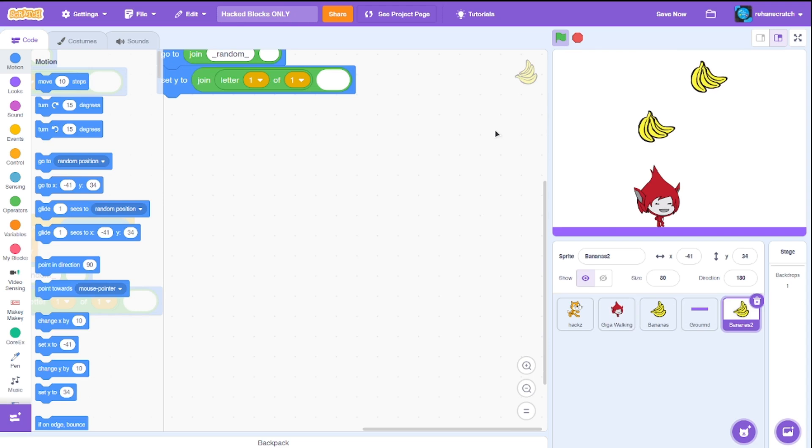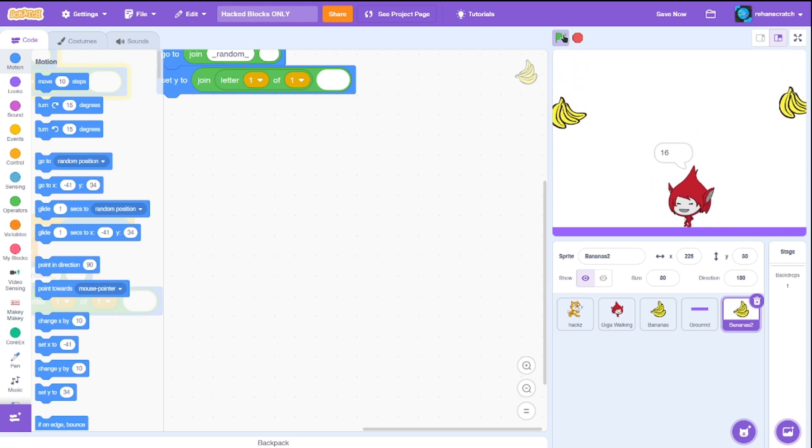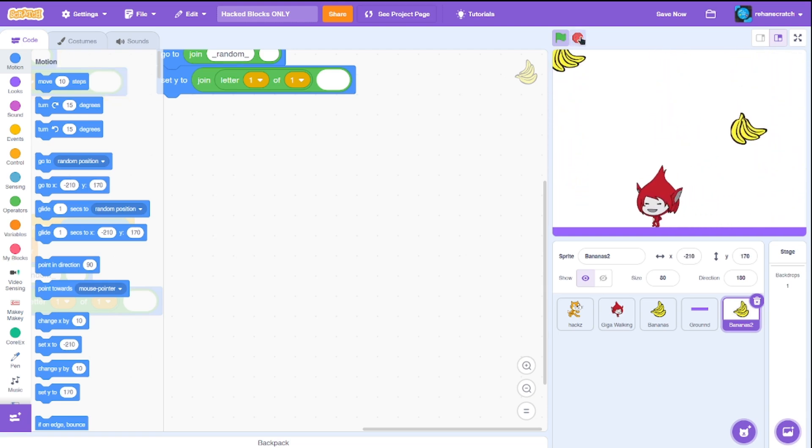Let's polish the game: duplicate the bananas to add a bit more challenge by having two bananas falling. That's much better! We can also make it more visually appealing.